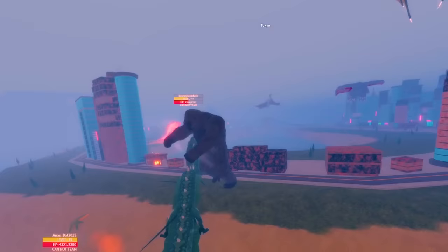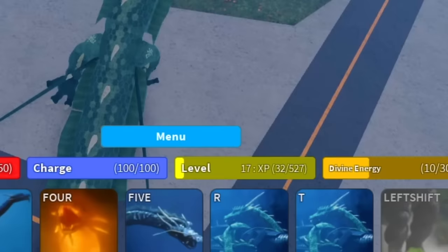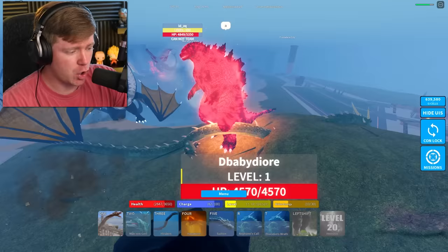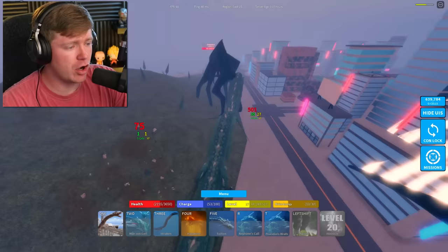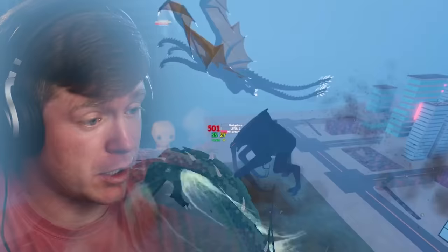I'm trying for everybody in the lobby — I can't do it. We are level 17 right now though. We have been dying a lot today, all thanks to Manda and his very low health. But we're still destroying, like this Mudo right here — we are absolutely obliterating this man. Never mind, he disappeared. Now we're fighting a Gigan and I can barely see. Manda is all over the place.